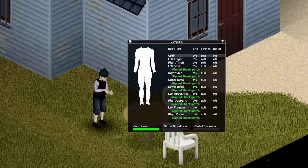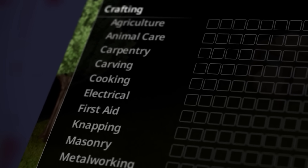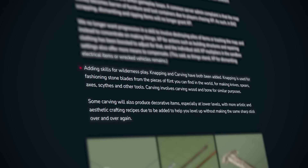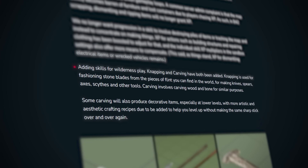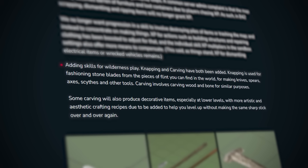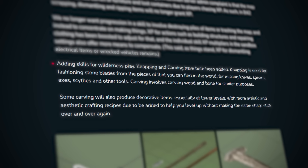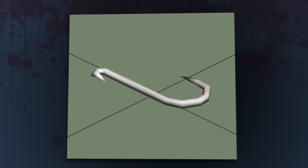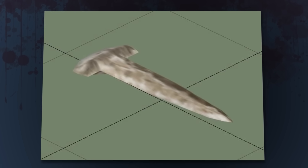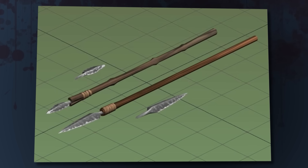Some of you may have noticed knapping and carving were added to the skill list shown earlier. Knapping adds the ability to fashion stone blades from pieces of flint for knives, spears, axes, and other tools. Carving refers to fashioning wood or bone into tools for a similar purpose, and some carving actions will also produce decorative items, especially at lower levels, for aesthetic or artistic purposes — giving players something to craft for XP gains rather than making a sharp stick repeatedly.